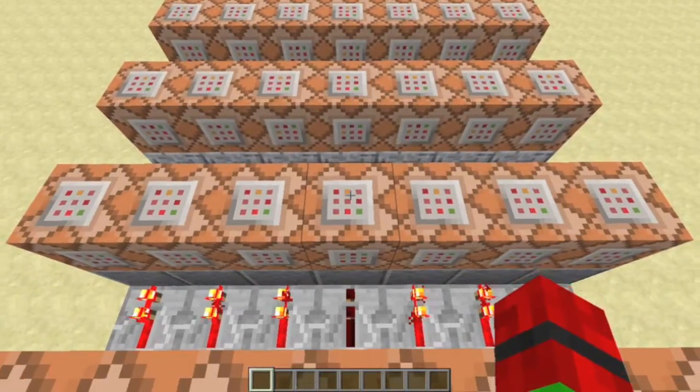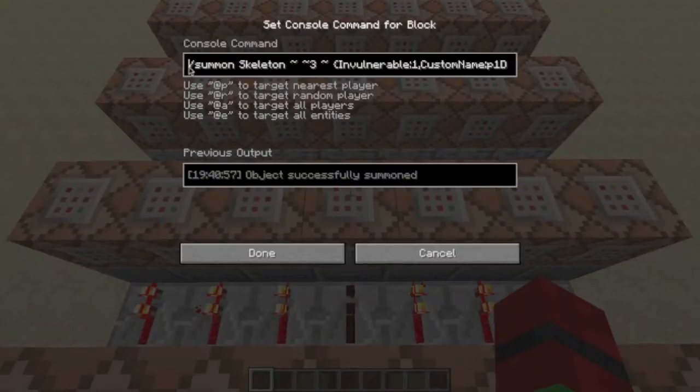First off, what it basically does is it summons an invisible skeleton which is invulnerable and has gold armor and a wooden sword equipped.